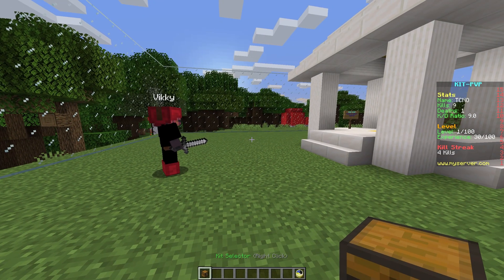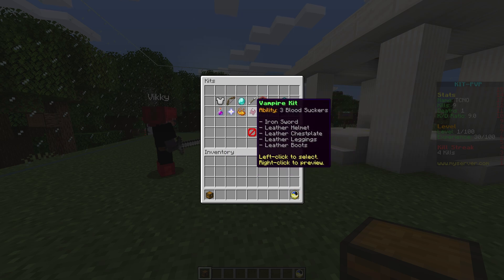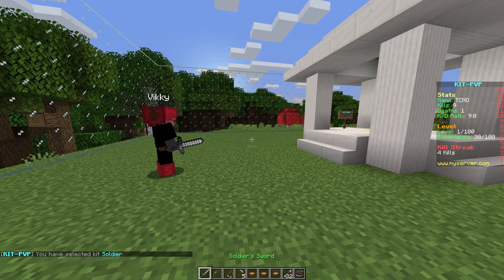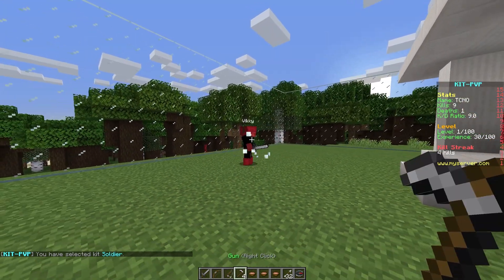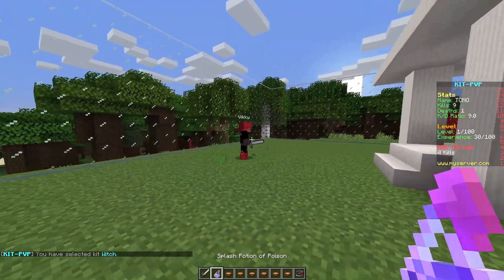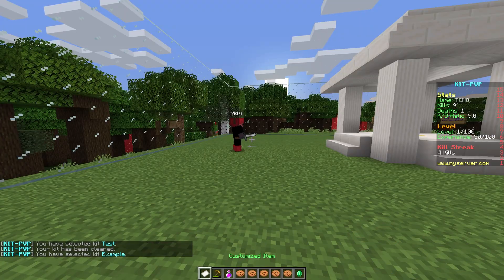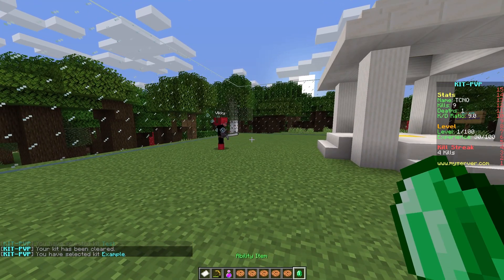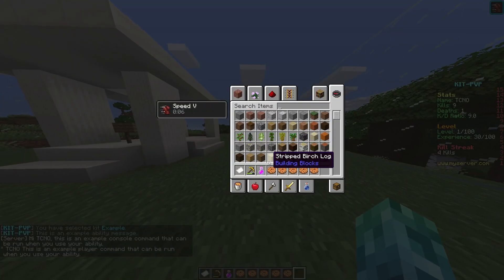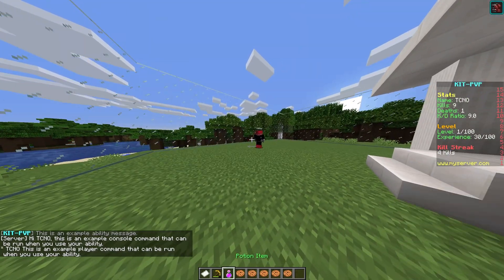We can add abilities to the kits as well. Each kit by default has a unique ability. A lot of them were covered in our other video but I'll go through a few of them here. The soldier kit has a hog gun that shoots snowballs. The witch kit has a potion that will randomly refill with random potion effects. The test kit has an emerald item that demonstrates what an ability item can do — it gives an effect, says something in chat, as well as runs a command. The test kit would be a good place to start if you need a reference of what you can do with kits.